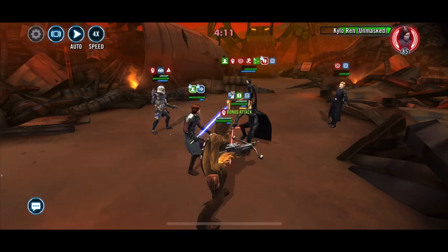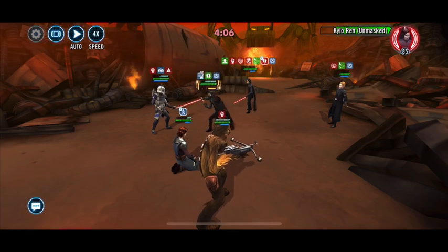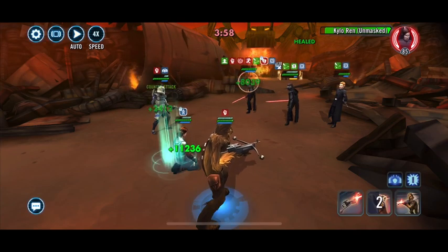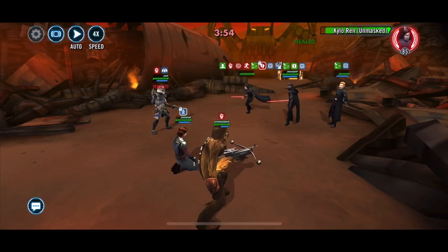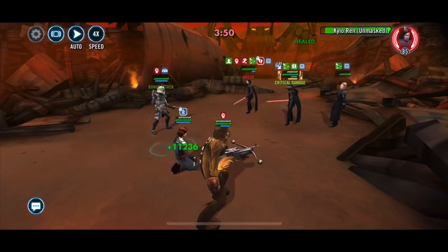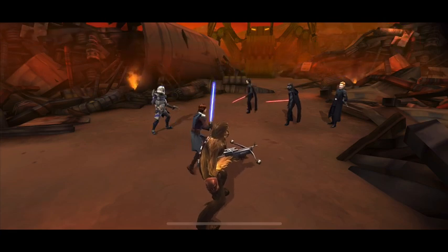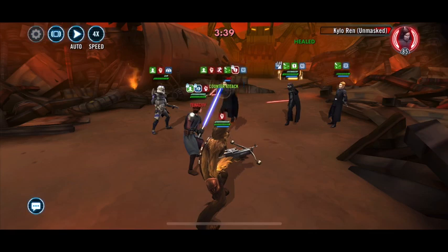Well, maybe the Jedi Knight Revan and Jedi Knight Luke one might be just as consistent. This one is basically kind of a cheese team, but it gets the job done because they just keep going after Fives over and over again. He's guarded, GAS is guarded, and Chewie's just sitting there doing his thing, hitting when he can.